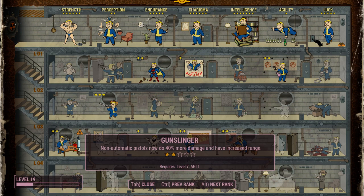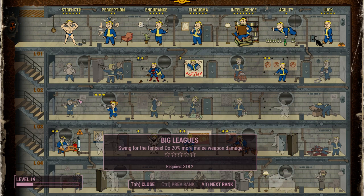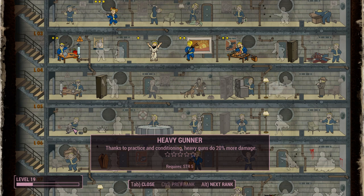Overall, you can easily get access to Gunslinger, Commando, Rifleman, Iron Fist, and Big Leagues. The only thing that's really hard to get access to is Heavy Gunner, and that's assuming you have 5 Strength, which is a little deeper in.